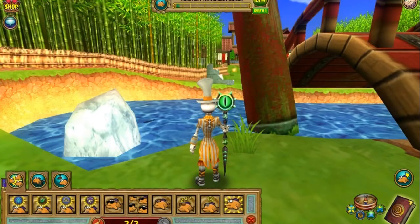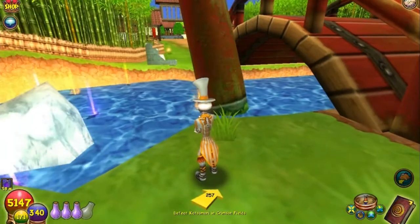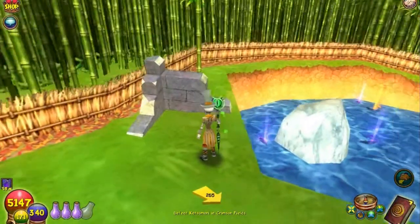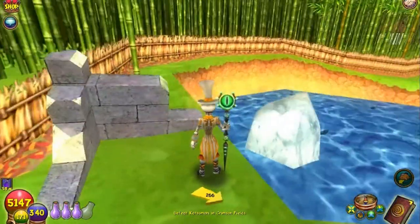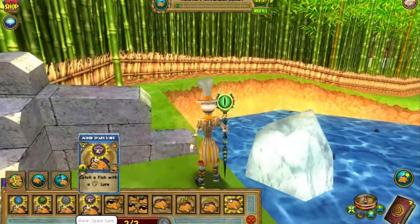Luckily for us, when we do a scan, we see that all that's in here is storm and fire. Now, the storms that are in here can be Himu Sushi, but they can also be the Grape Jellyfish or the Origami fish. You never quite know which one it's going to be.